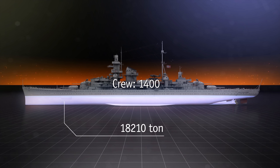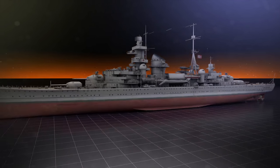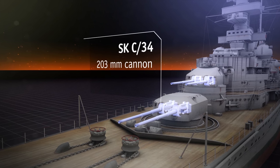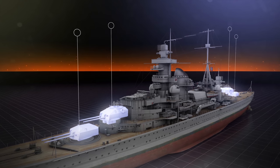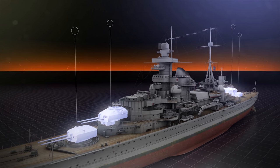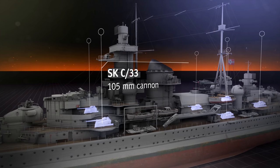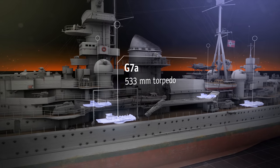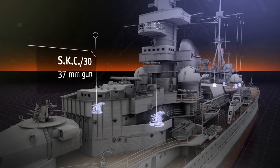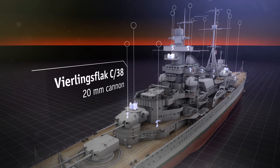The crew consists of 1,400 people and it speeds up to 32 knots, or about 59 kilometers per hour. The main caliber turrets hold eight 203 mm SKC-34 cannons in four turrets allocated in classic German battleship style — two near the bow and two near the stern. The auxiliary caliber is six turrets with 105 mm cannons. The torpedoes are kept in four three-tube launchers, two on each side. Against aircraft there are six 37 mm turrets plus a total of 22 20 mm cannons.